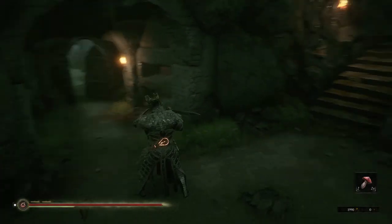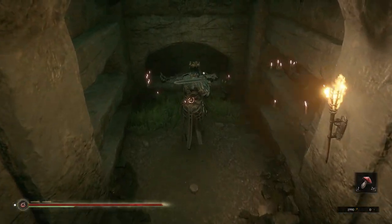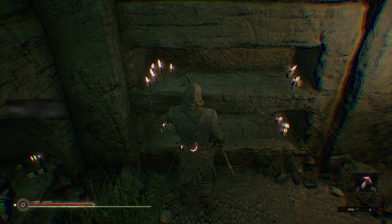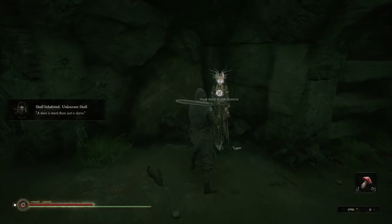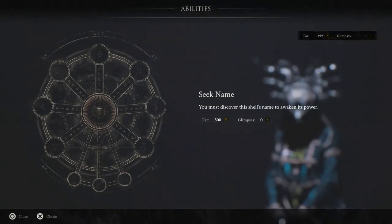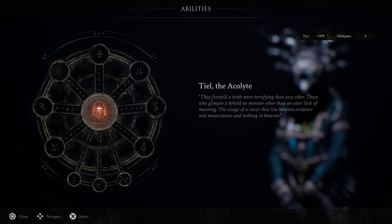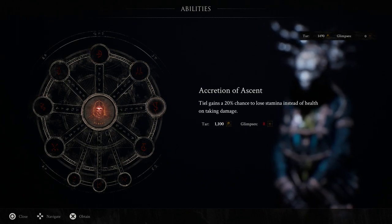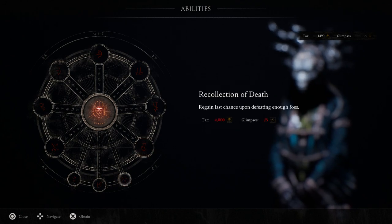Eredrim has very high durability but very little of anything else. To change your shell an infinite number of times, go back under the tower or the ruins of Fallgrim — you'll see them there and can switch to whoever you want. Speak to Sester Janessa to level them up — or rather, unlock abilities. You'll need Glimpses and Tar to do so, then hold X to unlock the name, and you're able to upgrade from there. The shells have different abilities assigned to them, so choose whichever one you want and upgrade it. Let me know in the comments which one is your favourite shell and why — thanks for watching and I'll see you on the next one.